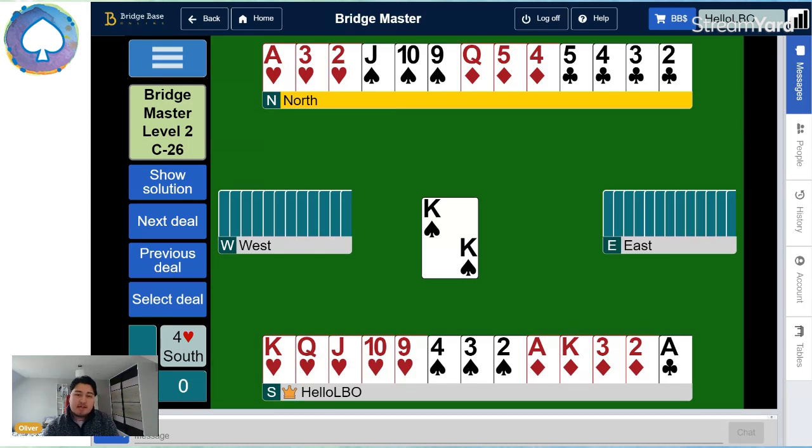We need the diamonds to break three and three — west to have three diamonds and east to have three diamonds. Therefore, when we take our queen, king, and ace of diamonds on three separate rounds, both defenders will be out of diamonds, so our little two will be a winner. Nice little length winner by length. That happens about 35% of the time — I think it's 35.3, but you can look up statistics online if you wish.